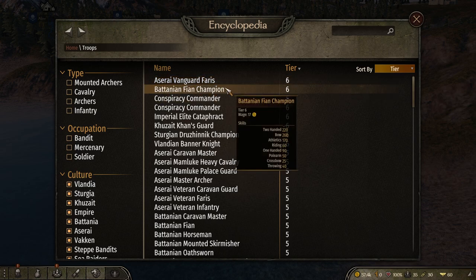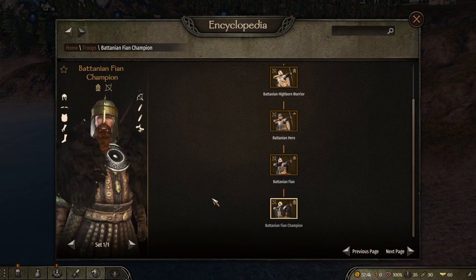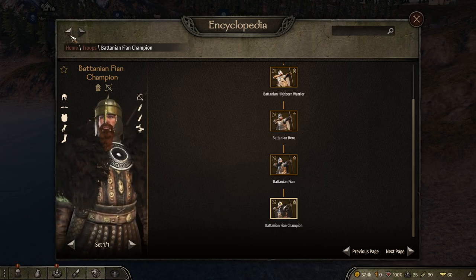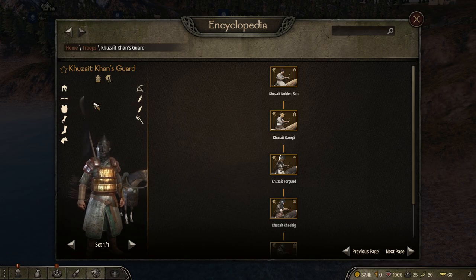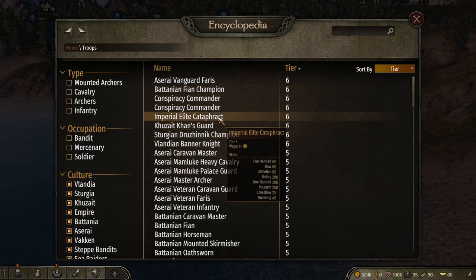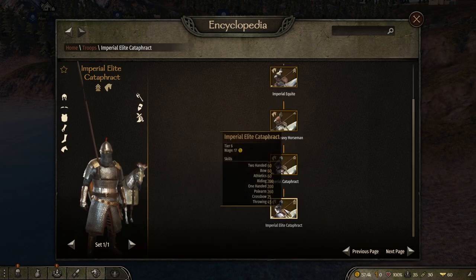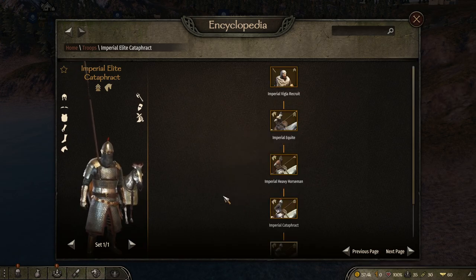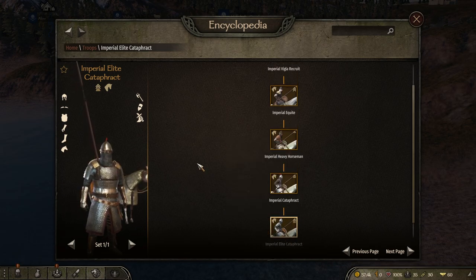My top three picks: first, the Battanian Fian Champions — the best archers, basically aimbots. Second, the Khazait Khan's Guard — aimbots on a horse, and they do a lot of damage with their polearm. Third, the Imperial Cataphracts — these guys are tanks, as tanky as you can get, and they're on a horse so you get a lot of charge damage.